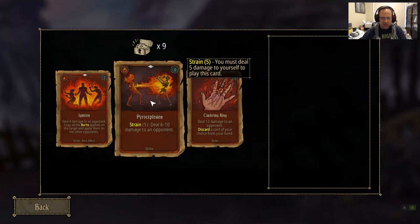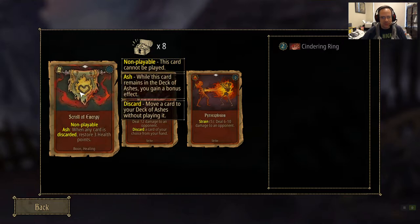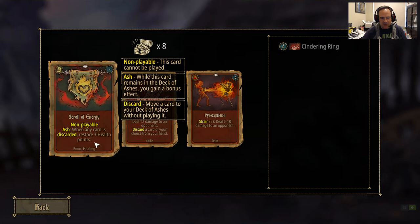We want cards that can discard cards, like Cinder Ring. The deck I'm trying to build basically runs itself through its discard deck. You have to make sure all your cards remain discarded where they function. In the beginning of the game, you also have to have cards that will actually kill the enemies you're playing against.